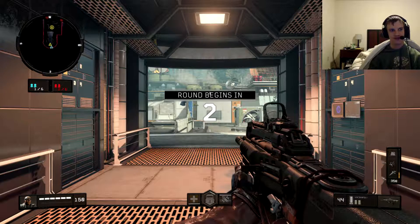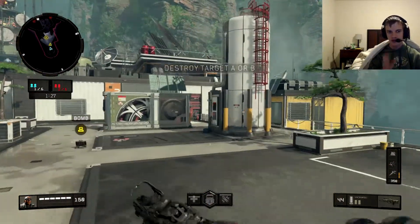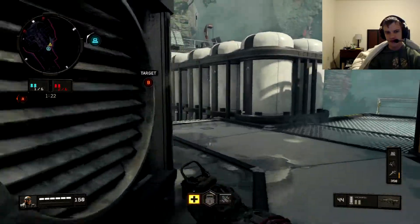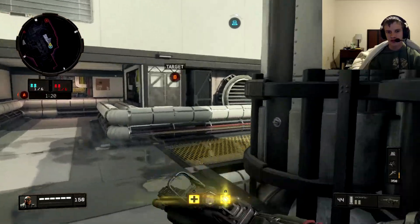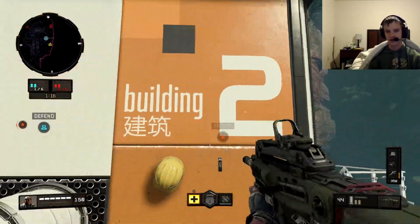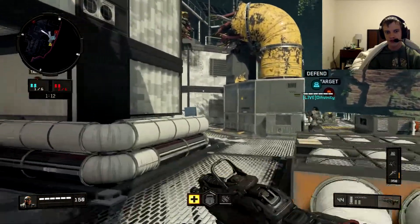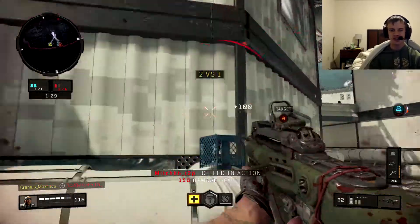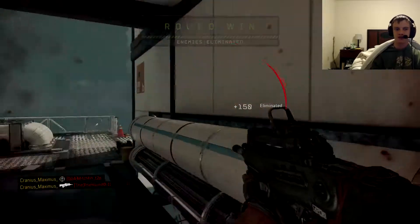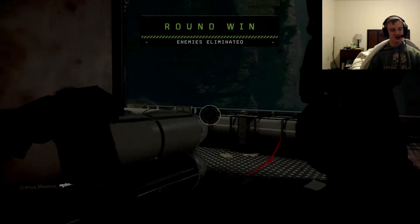Have a look. [In-game] Let's go B. We got the bomb. I got a nine bang, I'm going to toss it over there. Didn't hit nothing. Peek in mid. He's mid. Top mid. Dead. Nice. Good shot.